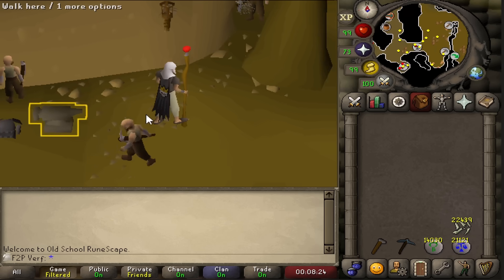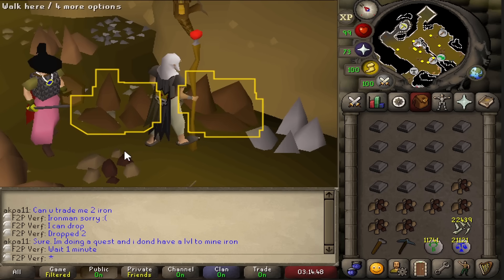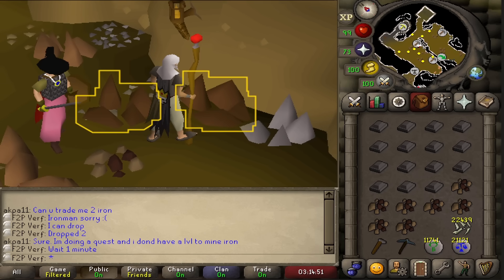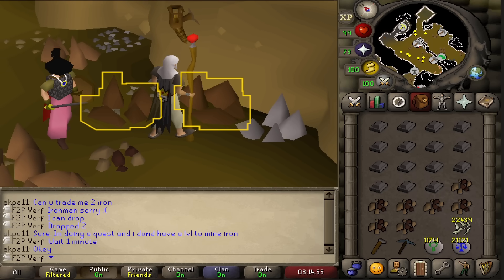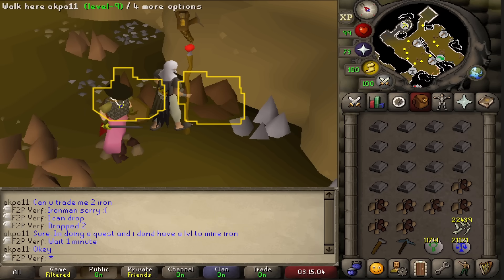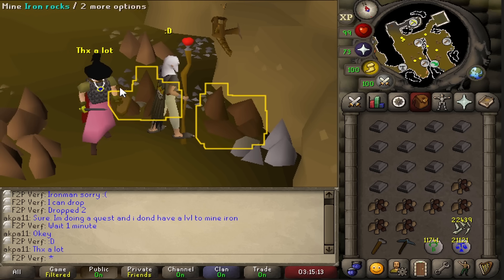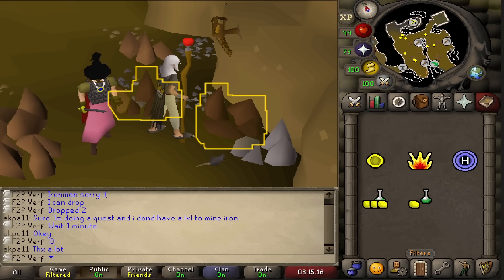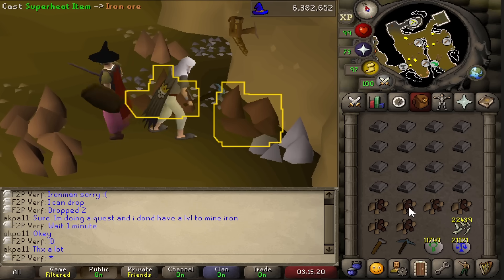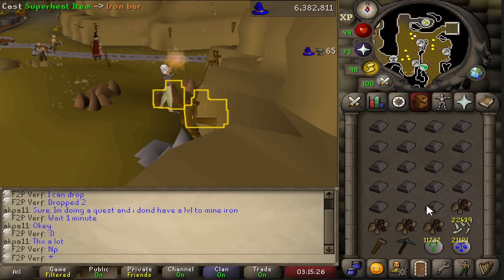What is this dwarf plotting? He's been staring at this wall for the last two minutes — that looks so silly. I dropped him two iron ores because he doesn't have the mining level to mine them for his quest. He wanted to trade me but I can't trade as an Ironman, but I can drop items so he can see them. There we go — he can do Doric's quest now. I love free-to-play, man. He's going to Varrock to enjoy his quest points.